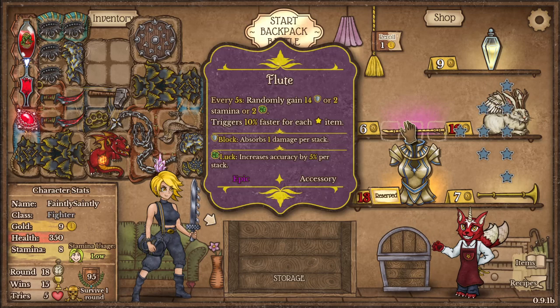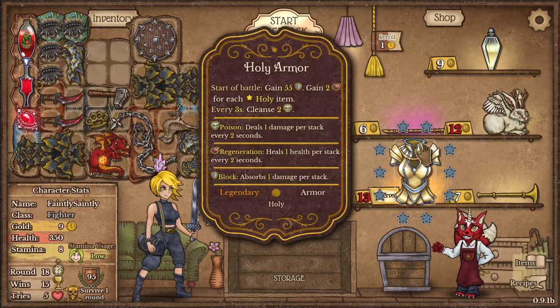Every five seconds randomly gain 14 shield or 2 stamina or 2 luck, and it triggers 10% faster for each item. Every five seconds also randomly gain 14 armour.